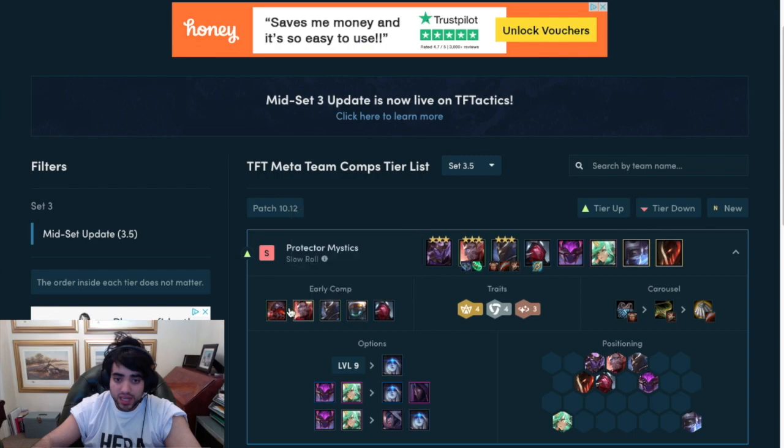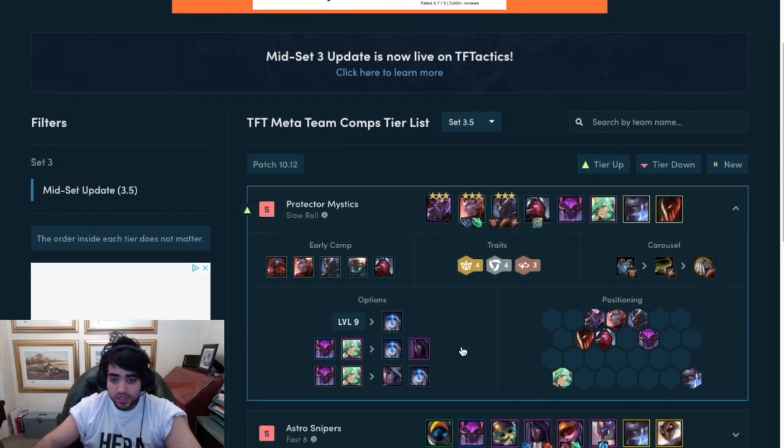In the early game you want to be getting Kog'Maw and Bard to essentially accelerate your XP, because this comp is slow rolling. What this means is you freestyle units at level 6 by rolling your excess gold. I'll be doing a detailed guide on this comp anyway.